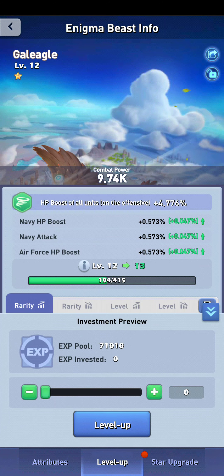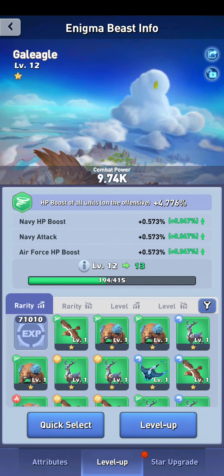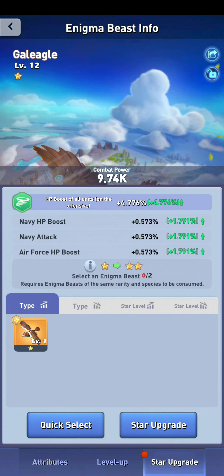The other way to upgrade your Enigma beast is the star upgrade. The only way to upgrade your Enigma beast star level is by consuming other Enigma beasts of the same species and rarity. For example, to improve this gold eagle's star, I'd have to consume other gold eagles. I do have one but you need two to do the first level, and after that it goes up. Their HP boost and other stats go up significantly, so the star upgrade is more powerful than the level upgrade, but it's also more costly because you have to consume Enigma beasts of the same species and rarity.